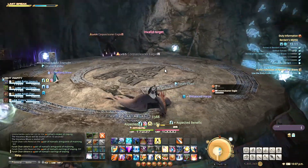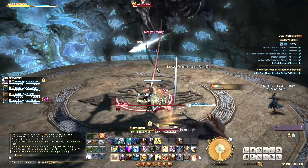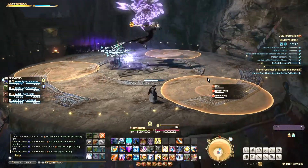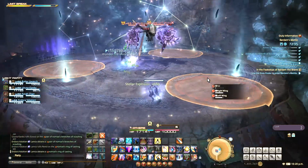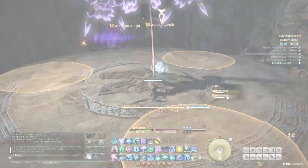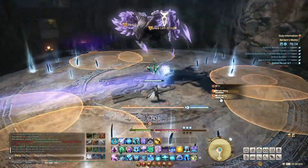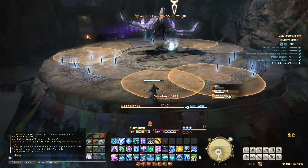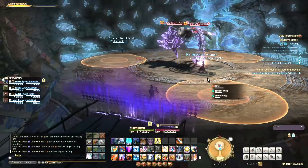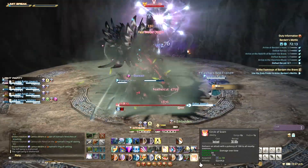After you kill the first eagle add, another one will spawn. But when you kill the second one, the boss will return, and once his health gets fairly low, he will become untargetable and instead you can target the left and right wings. At this time, a few new mechanics will take place. There will be circular AoE markers constantly spiraling around the edge, and players will occasionally get green markers over their heads — the green marker means you're about to be knocked back to the edge. Once knocked back, make sure you aren't in the path of the spiraling circular AoEs. As soon as both wings are dead, it stops, and Yol becomes targetable again so you can finish him off.